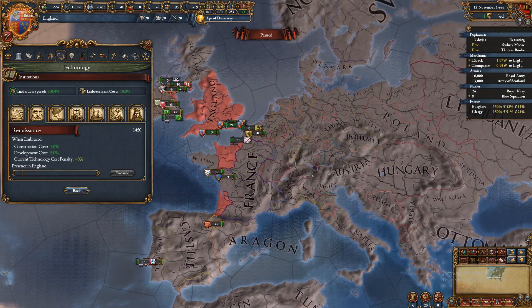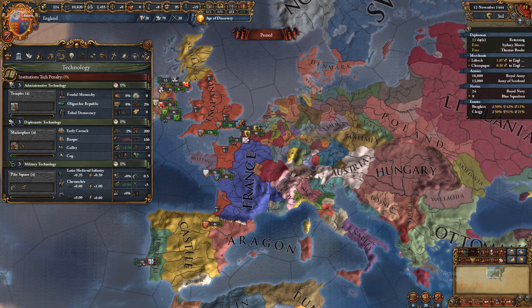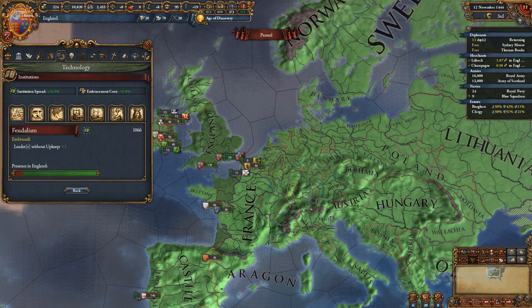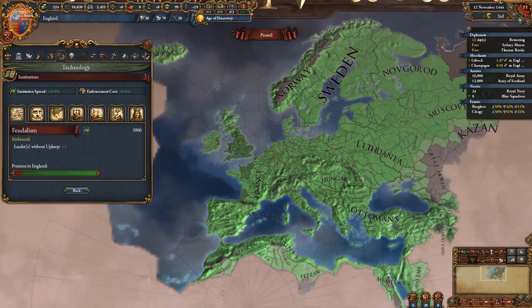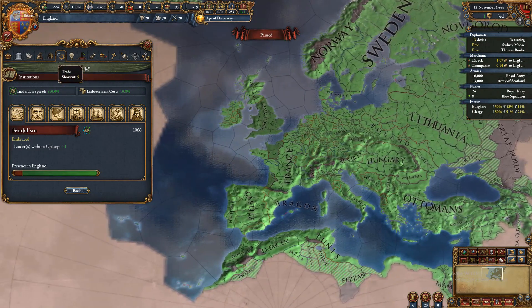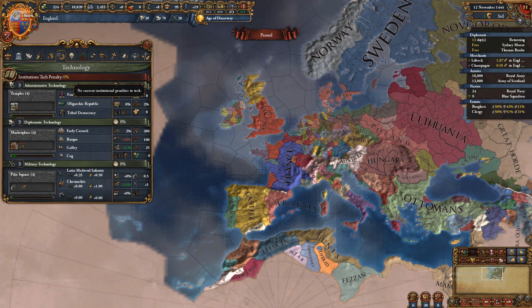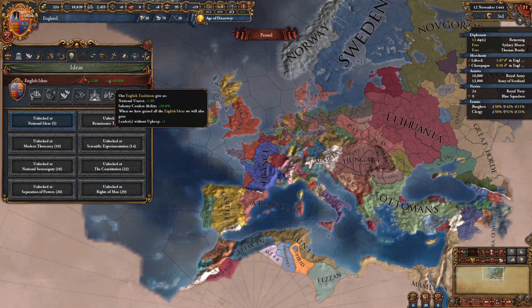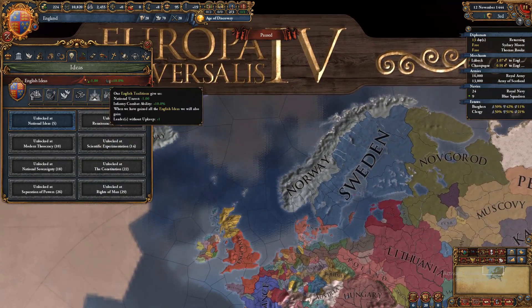Institutions work the same way as being behind on technology. For each institution you're missing, it adds fifty percent to tech costs. For example, if we didn't have feudalism — which all Europeans and many others have — we'd see fifty percent right here automatically, making tech a lot more expensive.